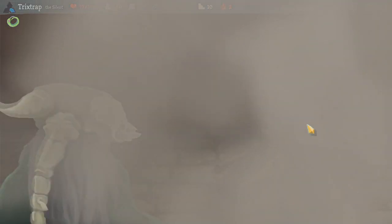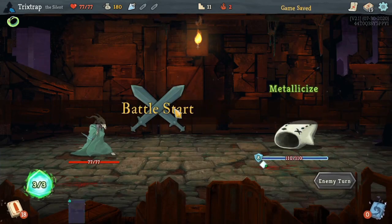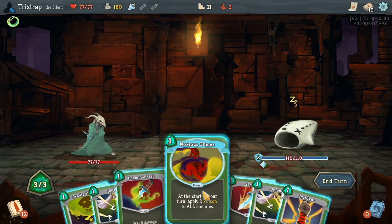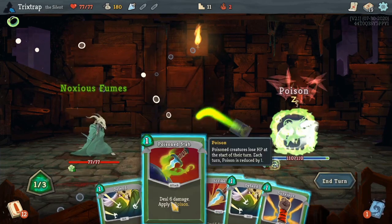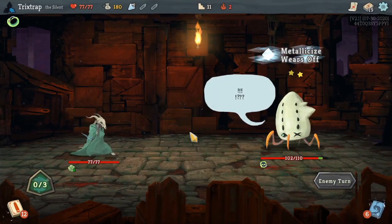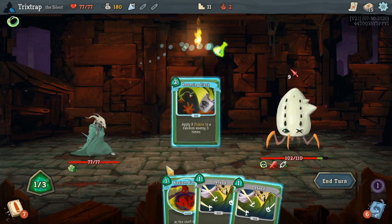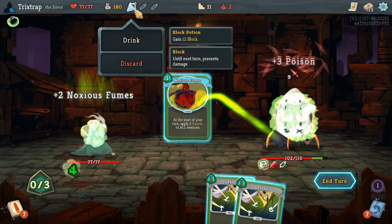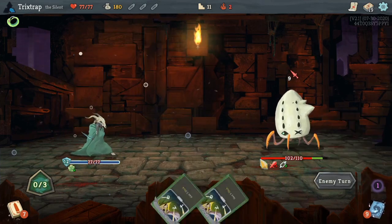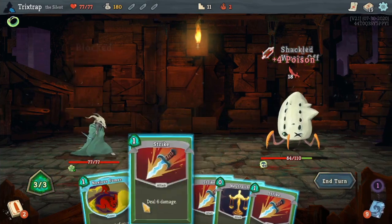Yeah, we're gonna go ahead and heal up to full health because we do have two boss fights ahead of us. It just applies as much poison as I can. Dark Shackles, see you. Bouncing Flasks, fumes, drink the block potion — boom, we're dealing that big poison damage now.